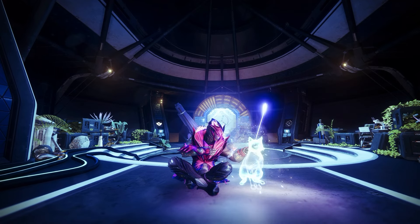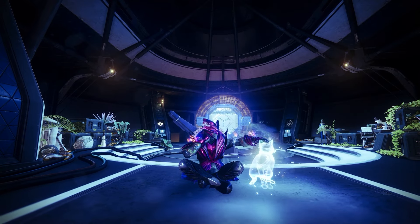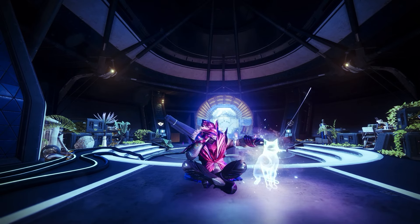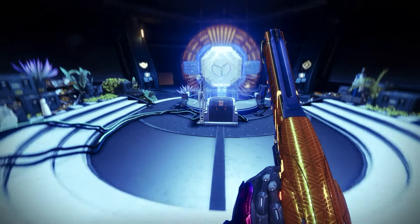I'm here to tell you today I got lucky with RNG — a bunch of engrams and some Deep Sight harmonizers — and I was able to get five red borders and craft the one weapon I wanted more than anything. That weapon is the Baron Action. Yep, I actually got my hands on the red borders and here we are with a crafted version, and let me just tell you this gun is great.